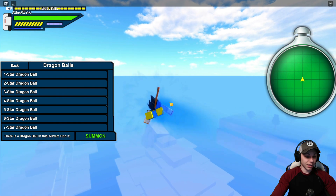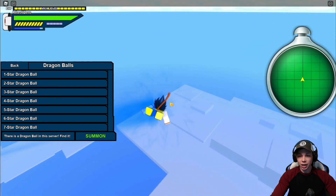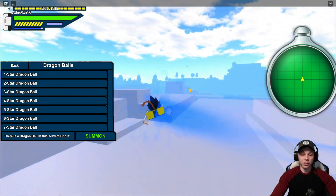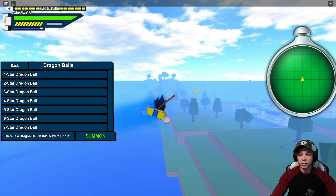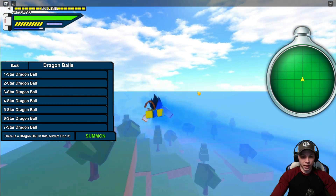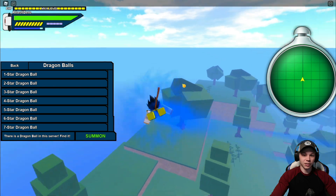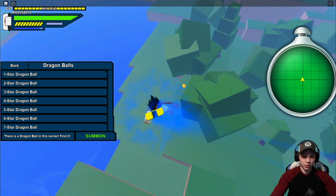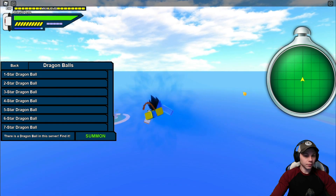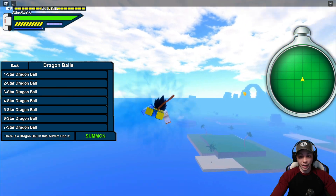We haven't found one yet. I normally find one just about every time, but this might be the one time I don't. I come over these islands because there's one that spawns up in this area, maybe right in this corner. Then I come over this way because there are ones that spawn in one of these trees around Chi-Chi's house — I think it's this tree right here and also in that corner of that tree. Then you come to Roshi's house — I've been told there's one in Roshi's house, though I've never found one there myself.